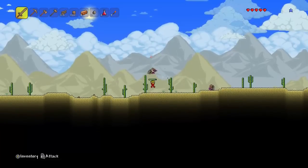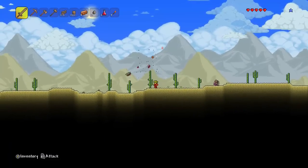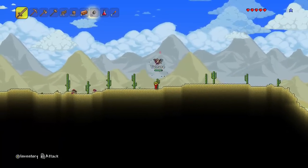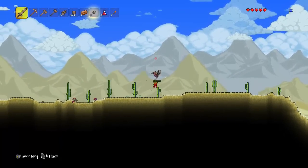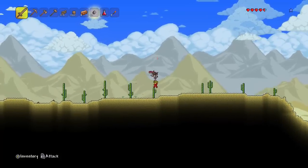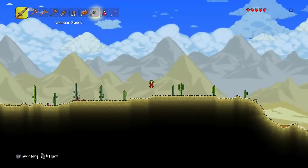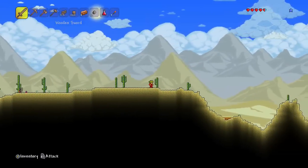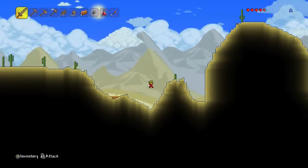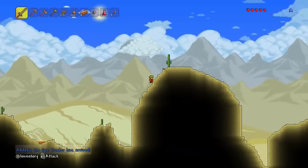I talked to the guide and he said if you get 50 silver coins the merchant can then move in. I'm not sure what you can actually buy from the merchant, so I definitely want to try and get 50 silver coins - that's why I'm killing things. I have 12 so far, so we're just over a fifth of the way there, which isn't too bad seeing as this is only the second episode.